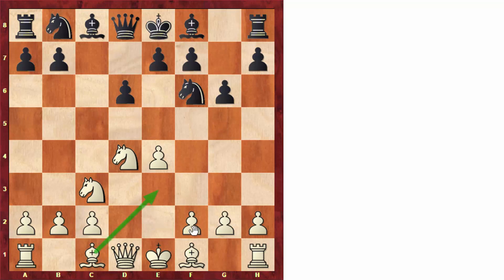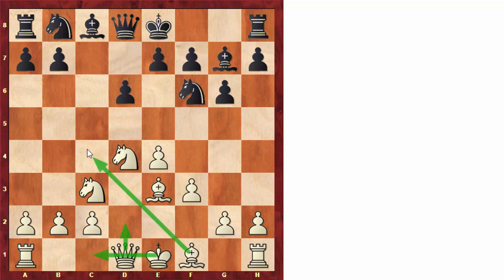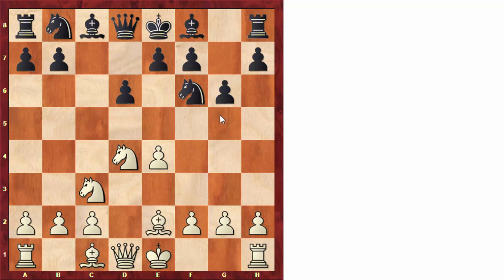Here the move bishop to e3, planning to go f3 and queen d2 — for example after bishop to e3, bishop to g7, f3, White might have ideas to go queen to d2, castle long, bring the bishop to c4. This will normally lead to sharp role play, but in this game we're still going to get a very exciting game even after White plays a seemingly quiet move. So after bishop to e2, Black played knight to c6. Bishop to g7 is also a logical follow-up to g6, but Black played knight to c6, and here White played the fairly solid move knight to b3.